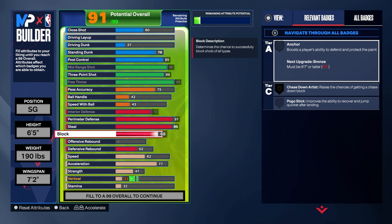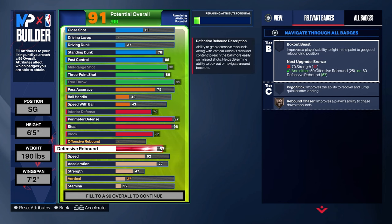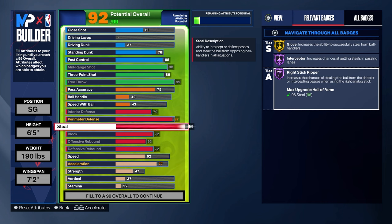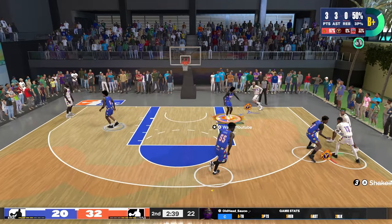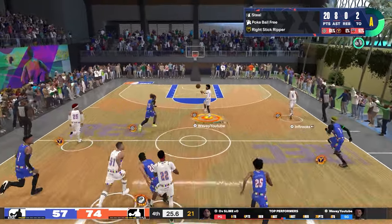For block we are going with a 72. This build is not lacking on interior defense at all — the perimeter is just so good that it outshines everything else, because you absolutely lock up on the perimeter. The defense doesn't stop there either, because we're getting a 72 defensive rebound and a 63 offensive rebound. That's why I say we have pretty much max defense on this build. The only other thing we could do is go with a 99 steal and get Hall of Fame Glove, but that would take way too many attributes, and a 97 perimeter might as well be a 99 in this game.